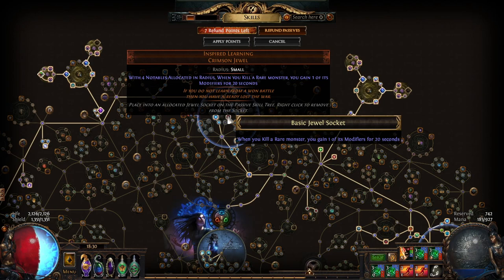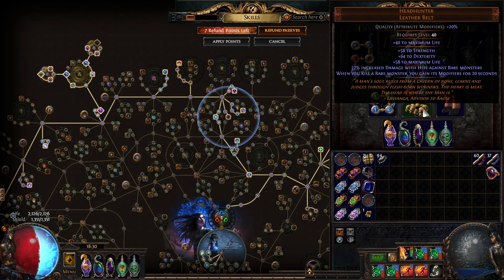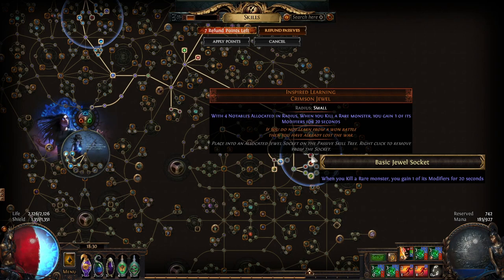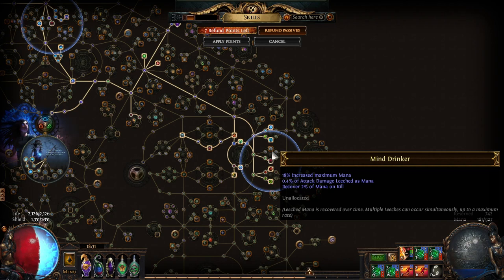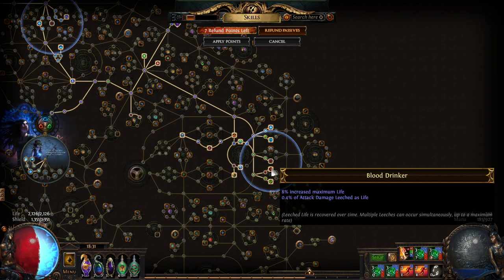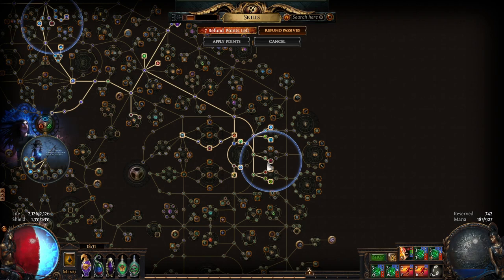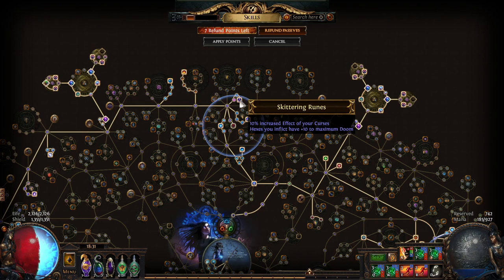For the passive skill tree we have two inspired learnings. When you kill a rare monster, Inspired Learning grants one of its modifiers, while headhunter grants all of them — so you get two extra modifiers from the Inspired Learnings on top of what Headhunter steals. They need four notables around them on the tree. The notables I use include Resourcefulness, Soul Thief, extra frenzy charge, and life. The second cluster also gives AoE, herald damage, reduced mana reservation, 10% curse effect, and maximum power charge.